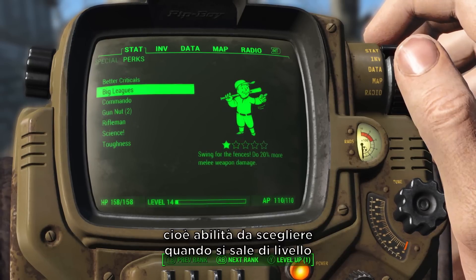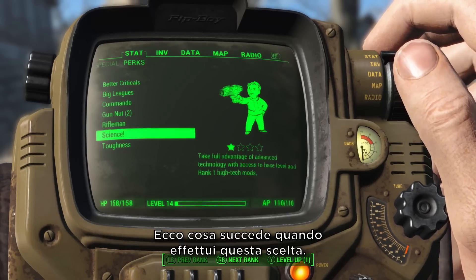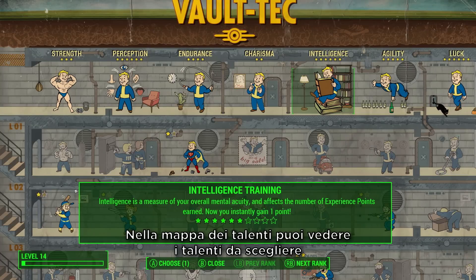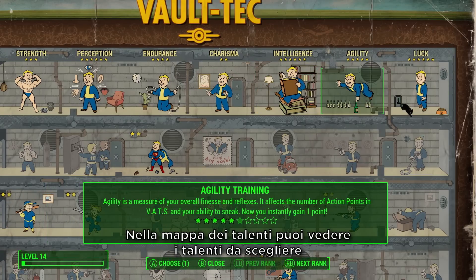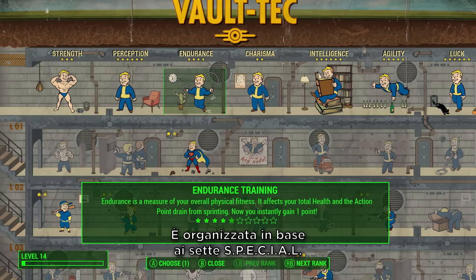You also have perks, which are skills and abilities you choose when you level up. Here's what it looks like when you make that choice. This is the perk chart where you can see all the perks you can select and the ones you have. It is organized by the 7 SPECIALs.